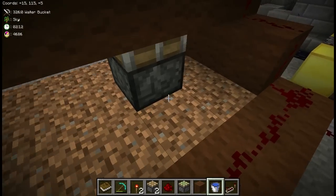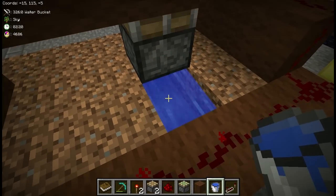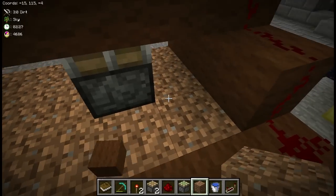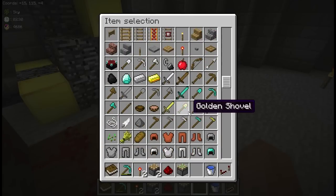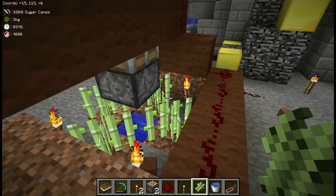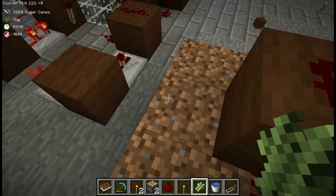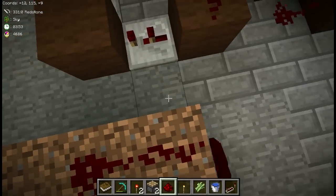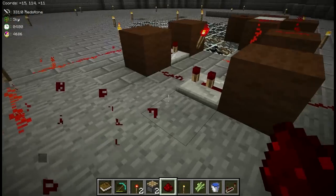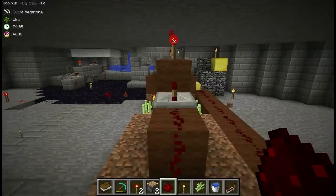A working bud switch. The way to trigger this that worked best for me was to use a sugarcane farm, believe it or not. Place four pieces of sugarcane around it. Whenever any of these pieces of sugarcane grow, there will be a block update. We just take that one wire from the output and feed it in so that it restarts the redstone clock, like I demonstrated earlier. And we've got a working bud-triggered system — whenever sugarcane grows, it'll activate.